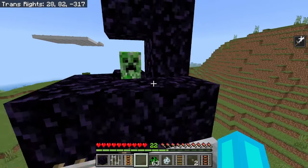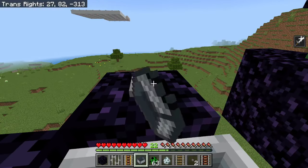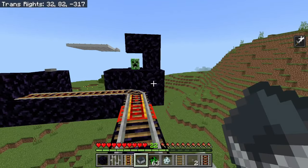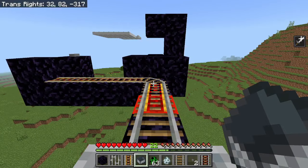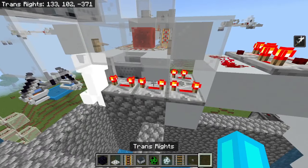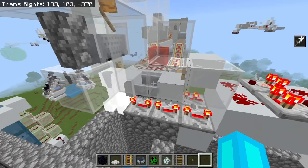Instead, we get to use a little known detail about creepers and distance. Most of the time, you're either close enough to a creeper to take damage, or far enough away that it cancels the attack. But there's actually a small window where it explodes without causing any damage. The window is pretty small though, so the redstone that times the drop does some extra work to make sure it's perfectly consistent.